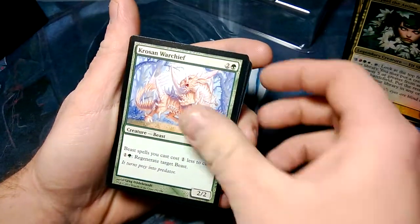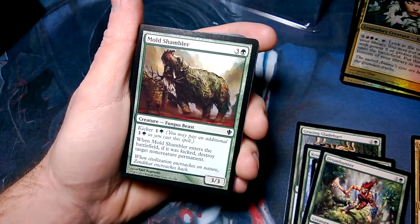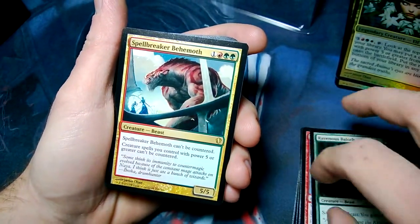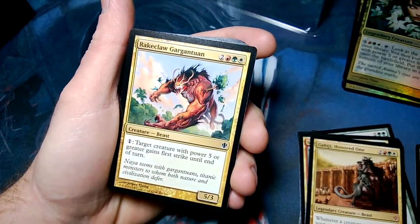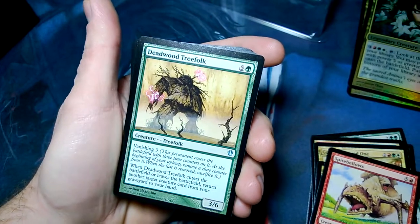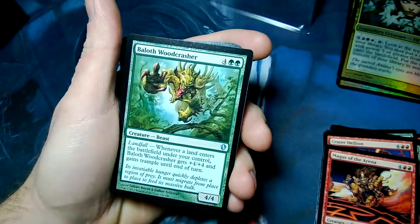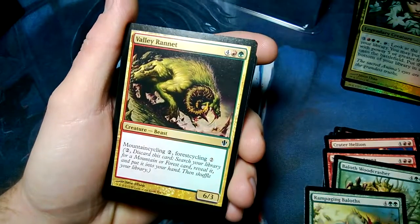If you had more than one, it's what you'd be playing with. Corasaunt Warchief, Malea, Drum Hunter, Mold Shambler — it's a fungus beast with a kicker cost — Terra Ravager, Ravenous Baloth — that's a rare. Spellbreaker Behemoth, can't be countered, not bad. Rakeclaw Gargantuan, Spitebellows — when it leaves the battlefield, it deals six damage to a target creature. Deadwood Treefolk, Crater Hellion. Magus of the Arena, six drop. Baloth Woodcrusher, Rampaging Baloths — a lot of Baloths in here, it's a mythic. Valley of the Roanoke.